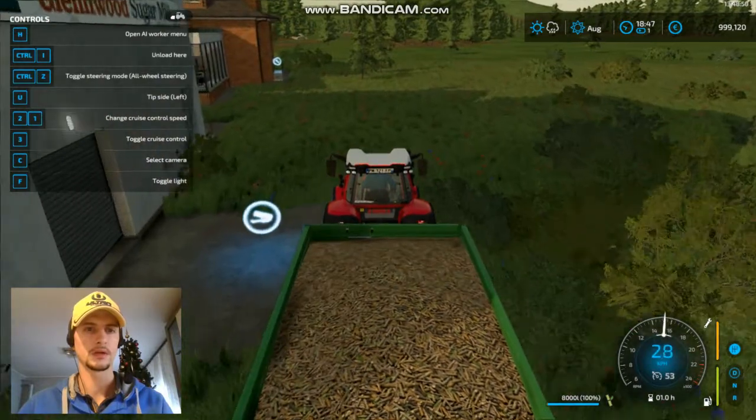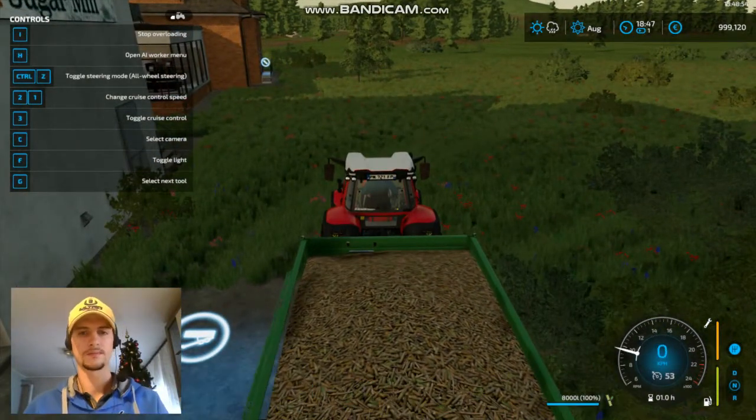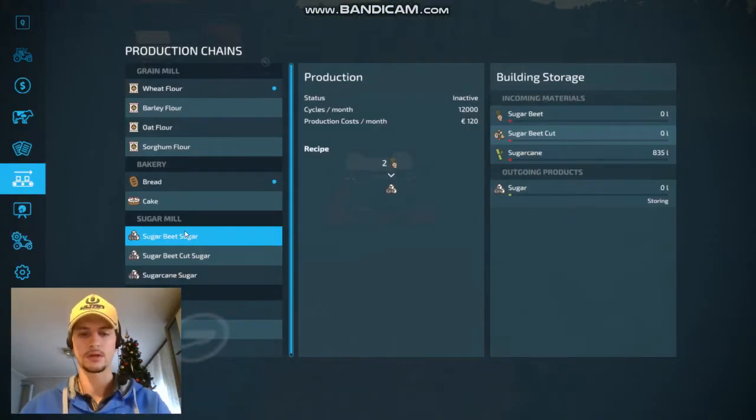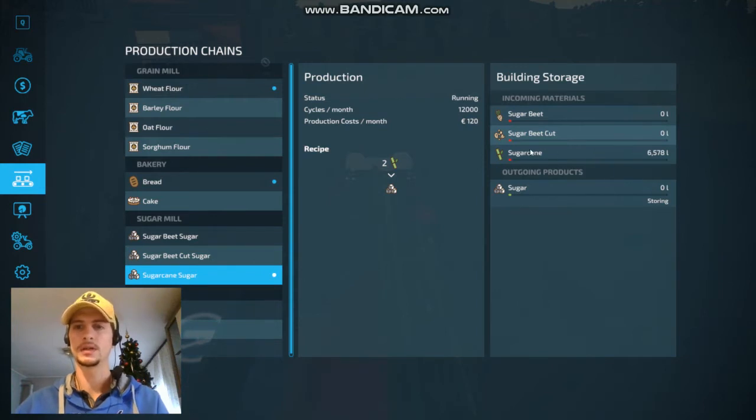Now we're gonna unload here. Next what we're gonna do is activate sugar cane. Now we produce sugar from sugar cane. As you can see we have 6,000 liters — 7,000 liters of sugar cane.